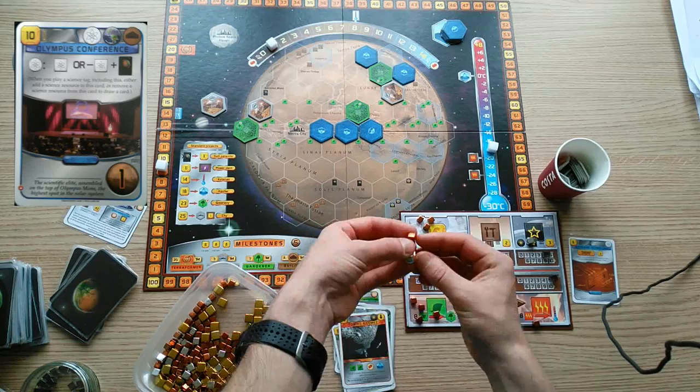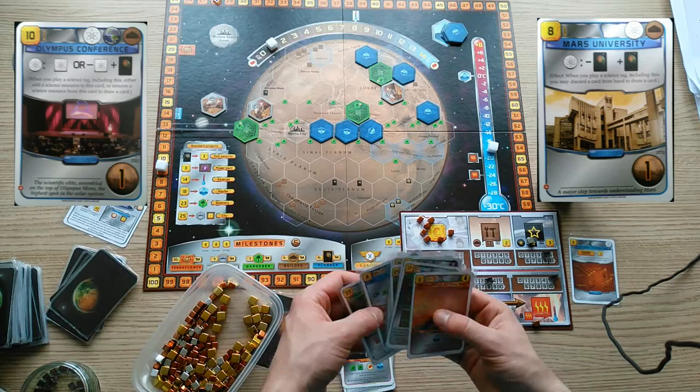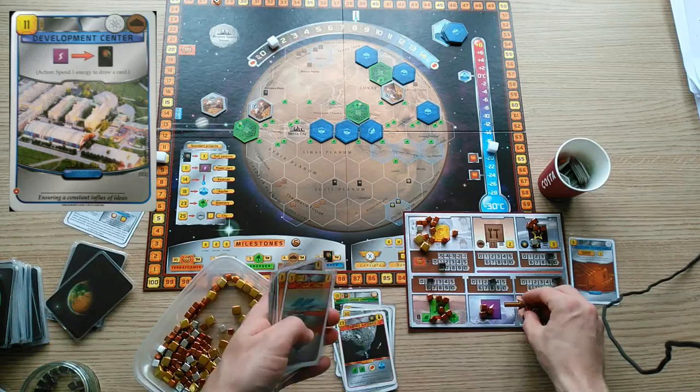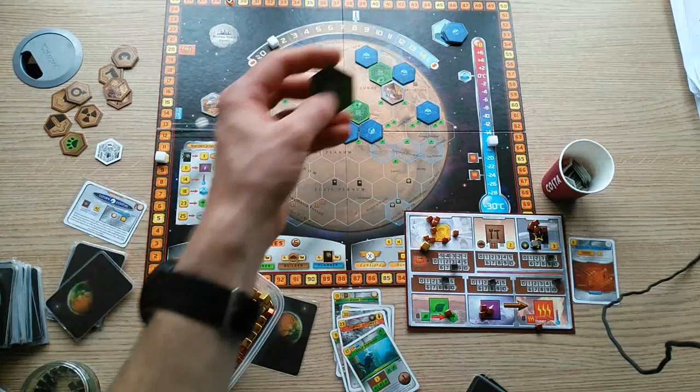Olympus Conference and Mars University have effects that allow card draw or recycling of useless cards in your hand when you play new science tags. Development Centre exchanges one energy for a card draw. There are plenty of other cards that give you a one-off card draw, and these are good buys if you don't have anything better when you're drafting.